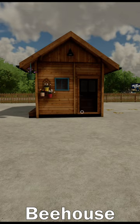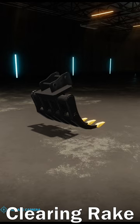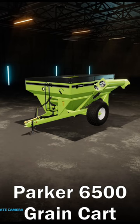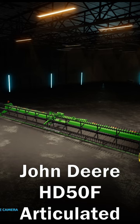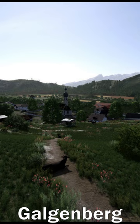Alright farmers, we're back with some mods. We got B House, Restaurant, Dynamic Crushable Rocks Pack, Tree Trunk Fences, Clearing Rake, Water Milk Trailer, Unia Kret, Lizard Bulwer 2, Parker 6500 Grain Cart, John Deere HD 50F Articulated, Lizard CB 750F 1975, and the map Galgenberg.